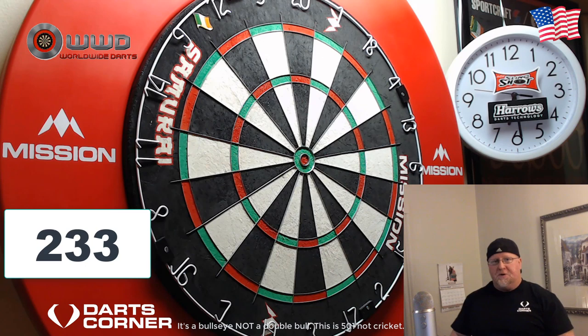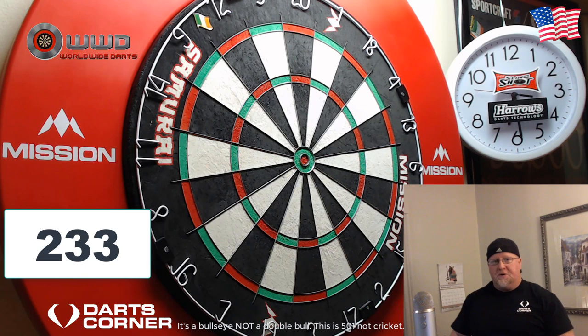Those are the eight scenarios where you're going to want to go 19s. I hope you guys enjoyed this video with the setup shots. I think I have another one planned using the bullseye — there are a couple scenarios where using the bullseye can leave you a two-dart checkout versus a three-dart checkout, so that video might be coming next. Let me know in the comments if you enjoyed this and if it helped you out. We'll see you on the next one — later!